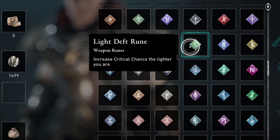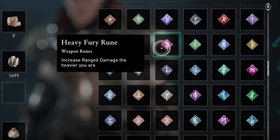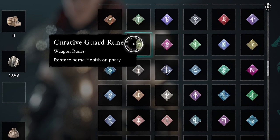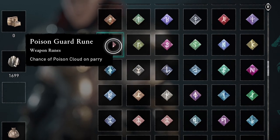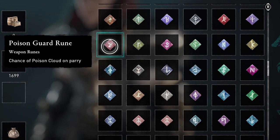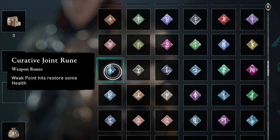You can put those runes on your bow, your primary weapon, and your secondary weapon. You can actually use three runes affecting your bow at the same time, because runes will apply to all the weapons you have equipped.